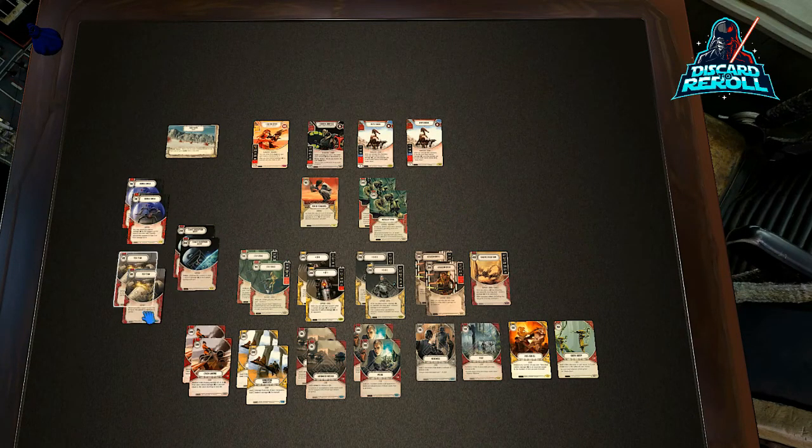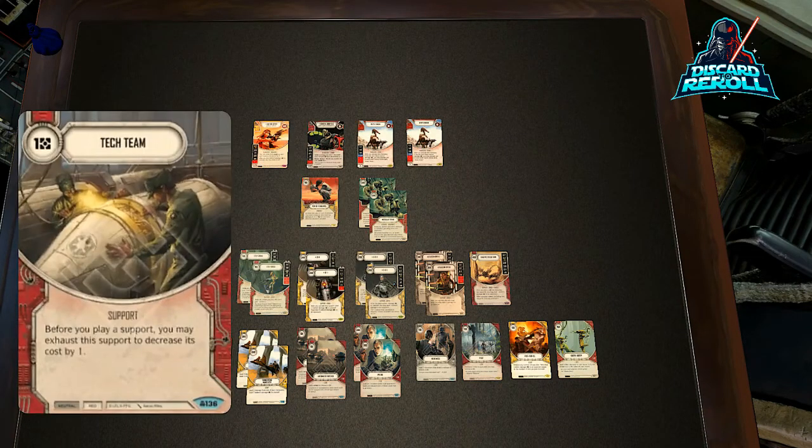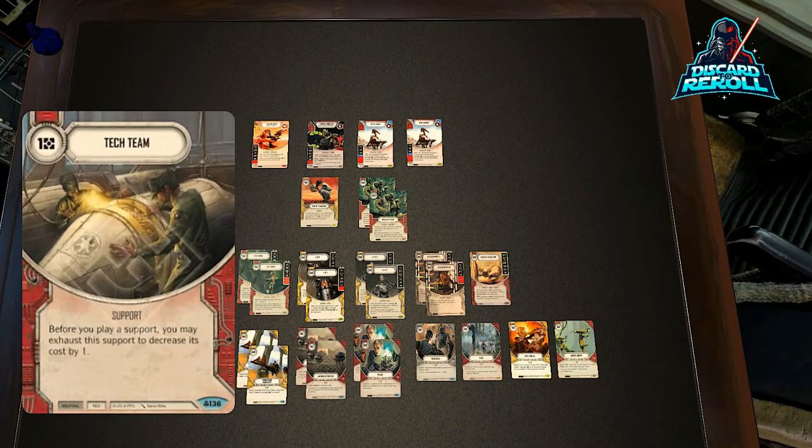Moving over to the utility supports. I'm going to start off with Tech Team. We're running a lot of supports that are fairly cheap, and they get a little bit of a discount because of Dr. Aphra — so why not make them even cheaper? I like Tech Team because once you get one down, it's great. You might want to run things like Reprogram or maybe Logistics, but I like Tech Team because you get continuous use from it round after round. It's like having a Well-Connected or a Truce every single round that you can depend on without having to remove a card from your hand.